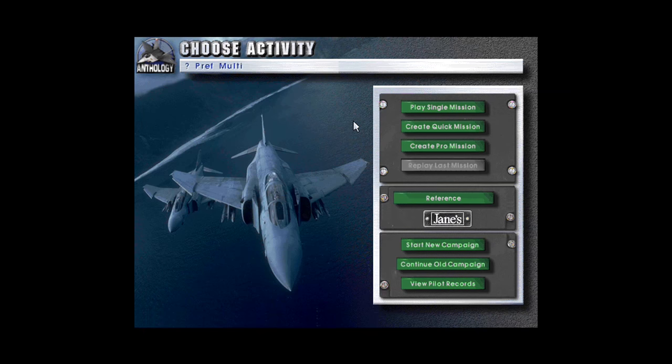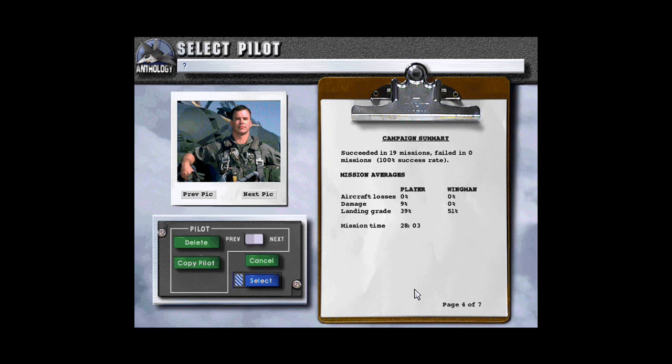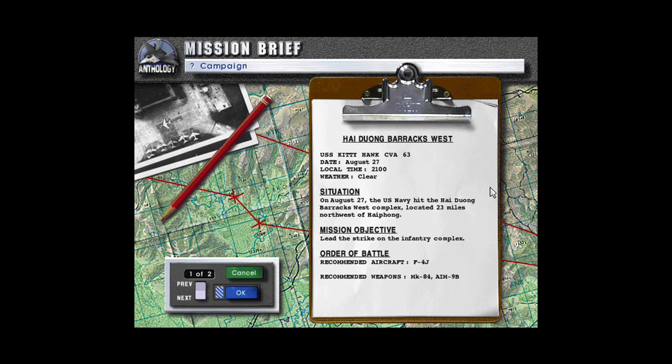Hello and welcome back to Let's Play Jane's Fighters Anthology. We'll be continuing from where we left off last time with a strike on a North Vietnamese barracks complex. Hai Duong Barracks West. USS Kitty Hawk CVA 63. Date August 27th. Local time 2100 hours. Weather clear.